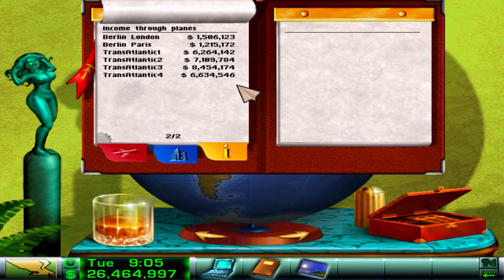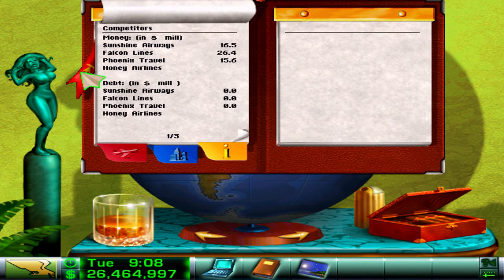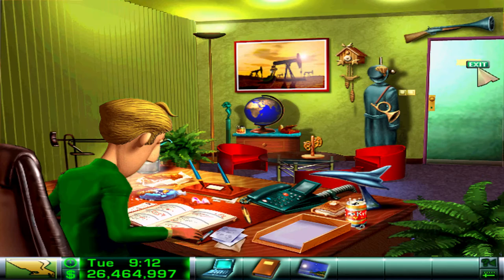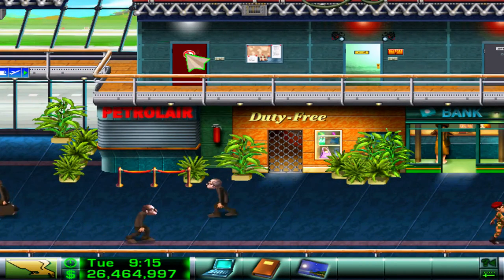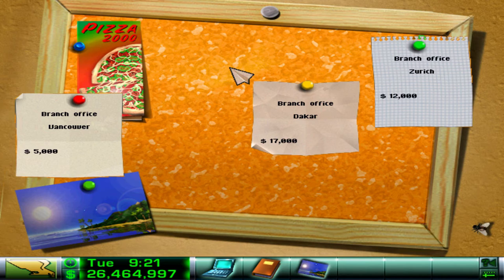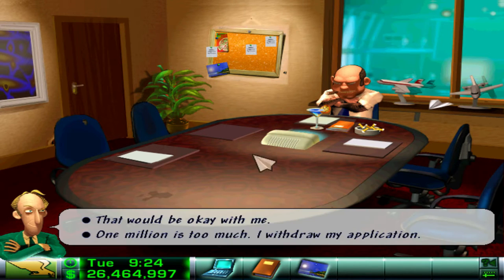So let's have a look - the amount of money that each plane is gaining is just absolutely insane. In this episode what I want to do is buy three planes - that's the aim. Which is going to be a lot, so we're going to have to buy more gates and more of everything. Right now we've currently got one plane assigned to the Berlin-London route and one plane assigned to the Berlin-Paris route, but I want to double that and give them two planes each. So for that we need more expansion in the airports.